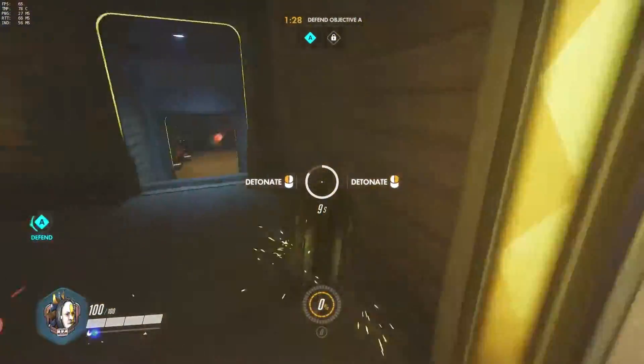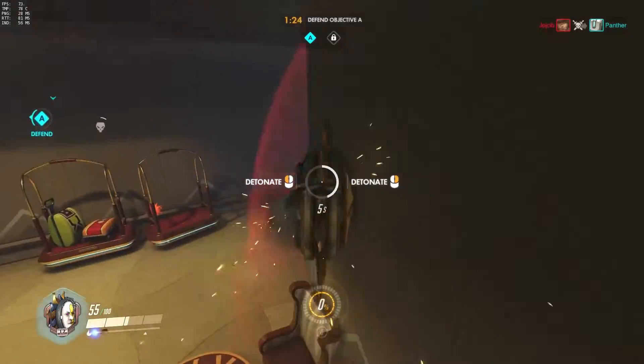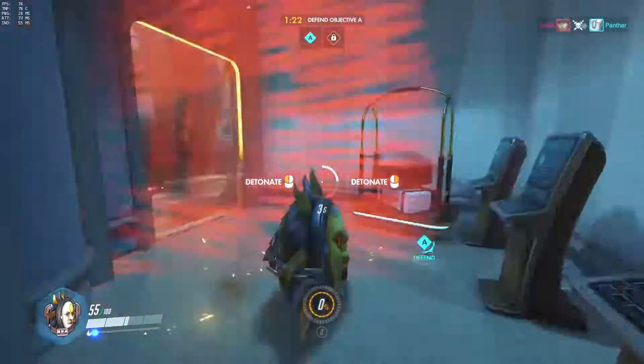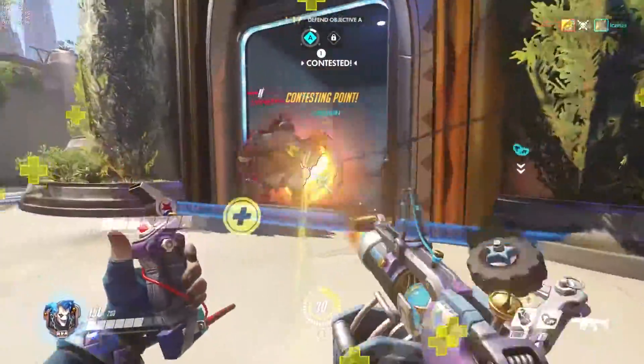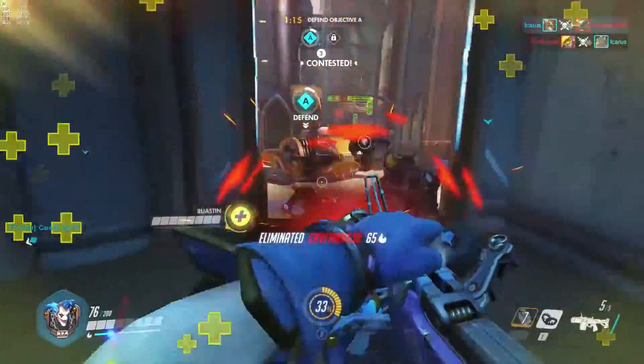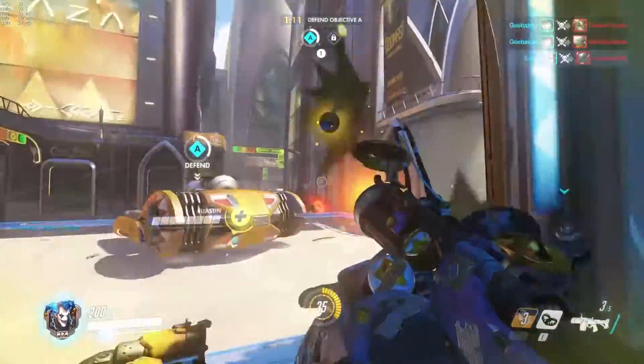I'm going to use the ult here. Whenever you use the ult as Junkrat, make sure to get behind someone. I'm going to chase down the Zenyatta and force him to make a decision — pop Transcendence or die. And he decides to pop Transcendence. So even though that was a wasted ult, I basically traded it for one of the most powerful pushing ults in the game, and that probably bought us a huge amount of time.